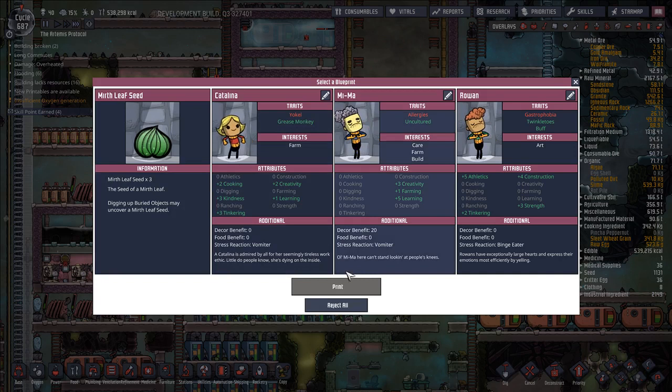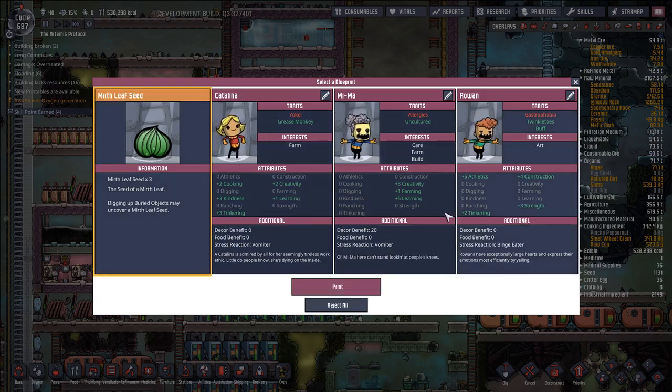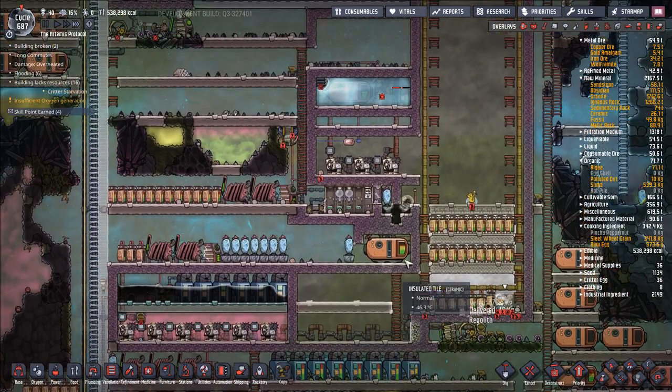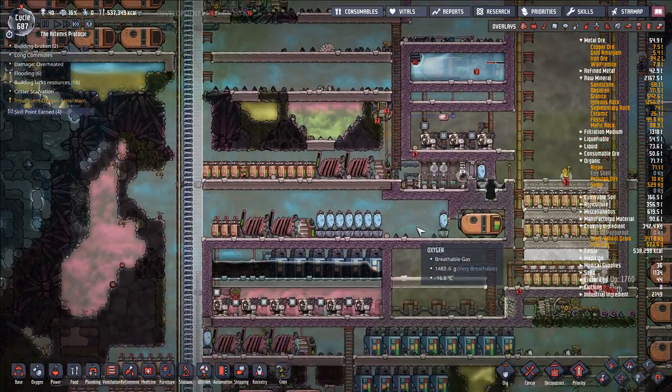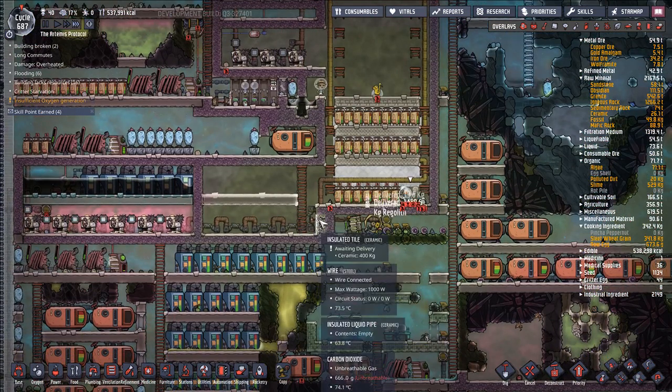New printables available — what do we got? A bunch of stuff we don't want. None of these guys have diver's lungs. Some of them have allergies, which is turning out to be a little bit of a pain, because I'm not quite sure why I still have some floral scent germs in my base. I got rid of all the buddy buds — not the merthleaf, the buddy buds. So why is it still happening?